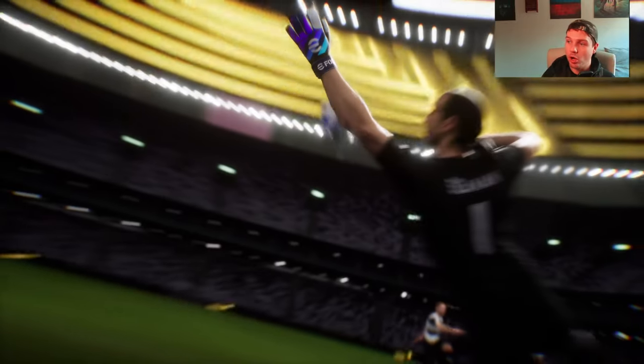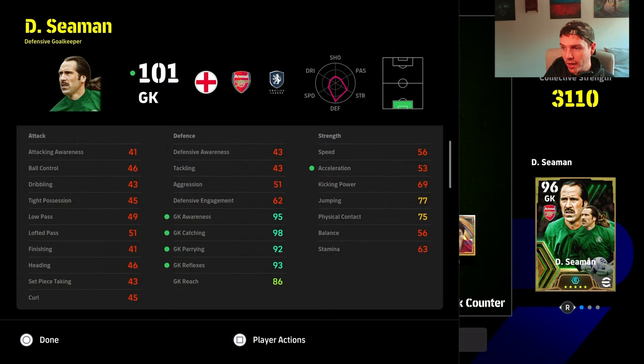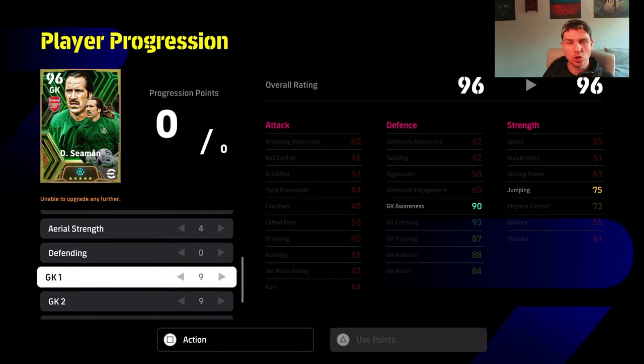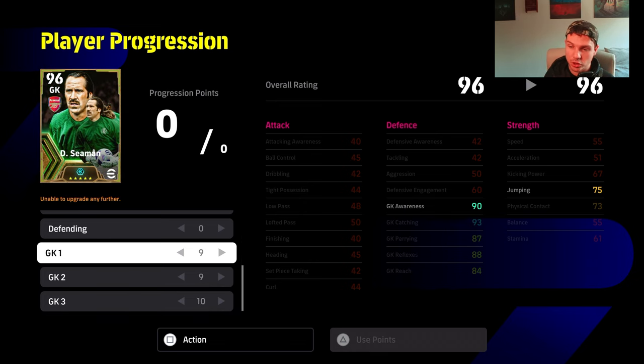We also got David Seaman. Since I got Seaman, the gameplay became very sticky — not sure why. Seaman in goal has the ponytail and everything else going on: awareness, catching, parrying, reflexes. I thought I messed up the build at the start by going too heavy on catching, but since v3.3 or v3.4 I felt that goalkeepers are parrying a lot more rather than actually catching. Seaman is a very good presence in goal, though I don't think he's as good as Cech.